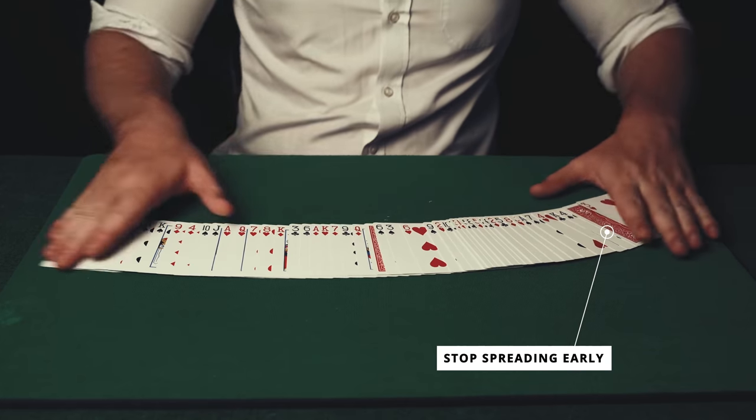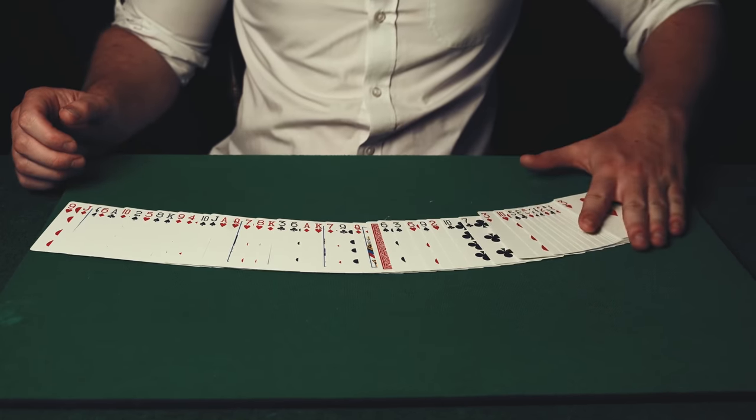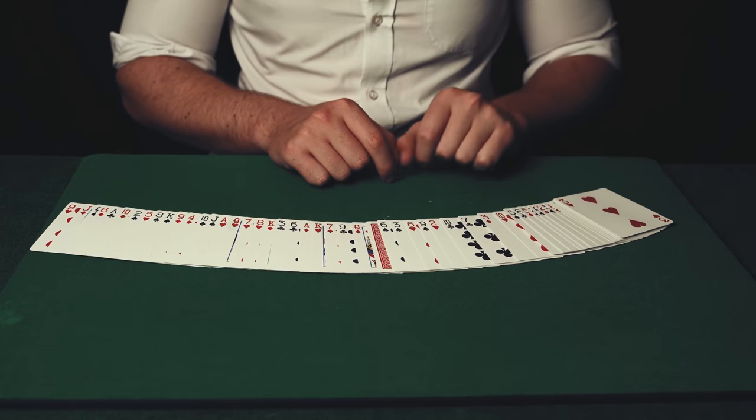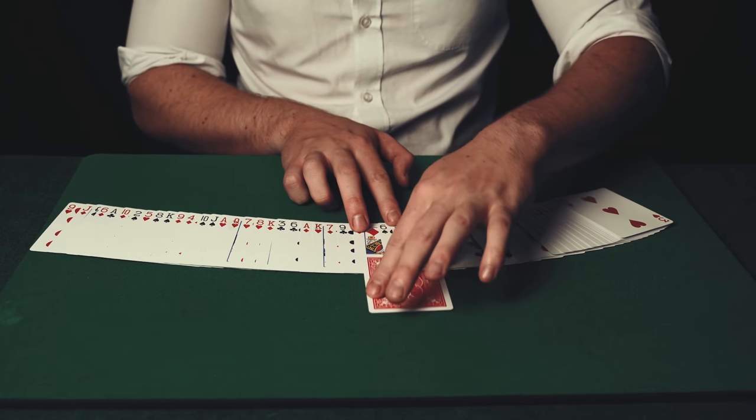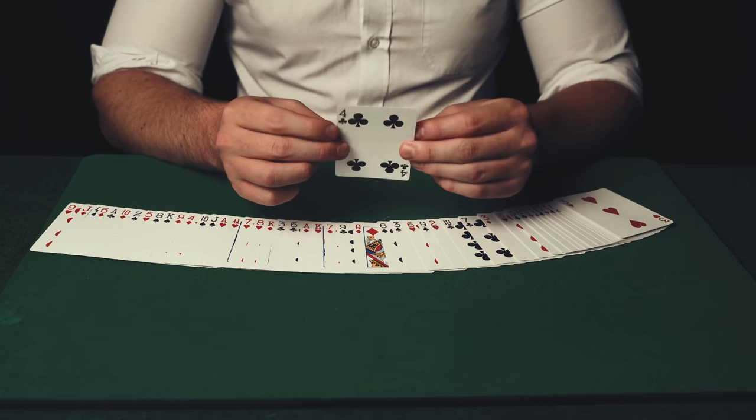Now simply let the spectator pull out their card and reveal that it's the only one face down in the deck. Whilst this is a simple trick, it does take the spectator by surprise and is a really good effect to springboard into other different card tricks.